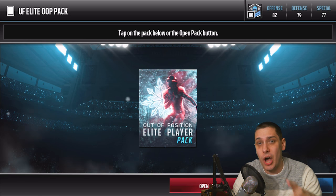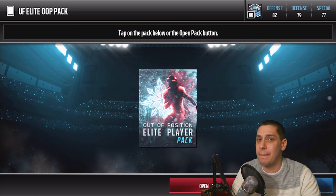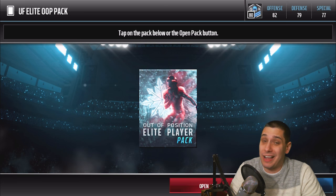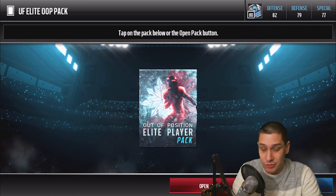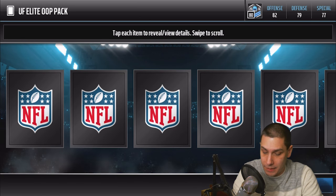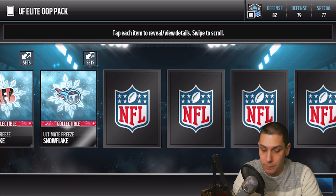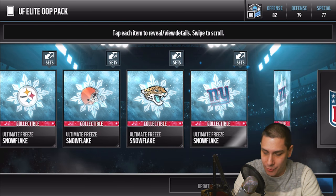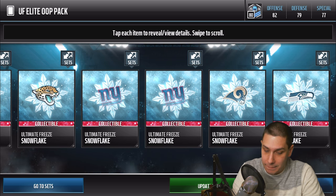Alright, elite out of position player packs. These are packs that contain players at a different position than what they normally play. For example, there's a Big Ben Hunter card, and that card's actually pretty nice in Madden Mobile. We start off and get a Kyle Long defensive tackle — kind of one of the worst ones you can get, unfortunately. But even still, all of them are going for like 140k or more, so it's really not that bad.